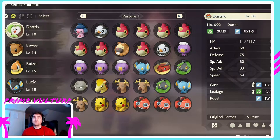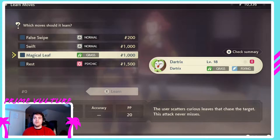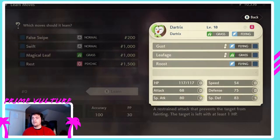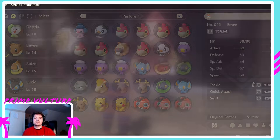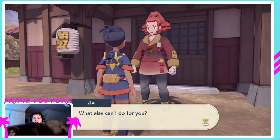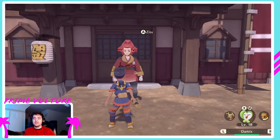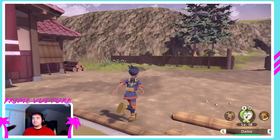You can go in here and pick any Pokemon you want to check moves for. For Dartrix, he can learn false swipe, swift, magic leaf, or rest — but we already have gust, leaf edge, and roost, so none of those are too important. Eevee can learn focus energy, calm mind, rest, or baby doll eyes. None of these are too important early on, especially when your Pokemon are going to be evolving later. I don't necessarily recommend teaching new moves right now, but you can if you want.